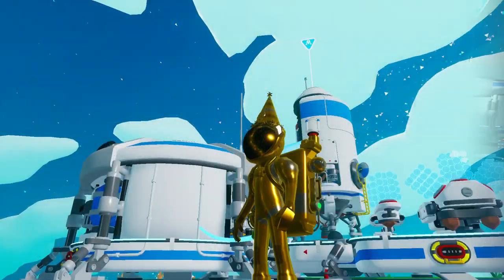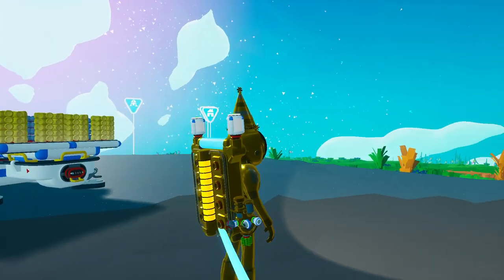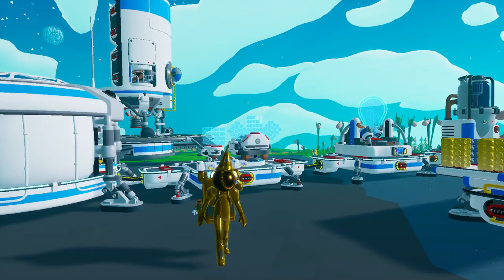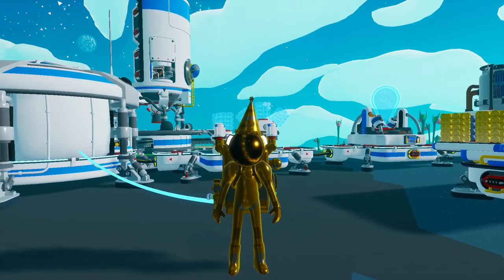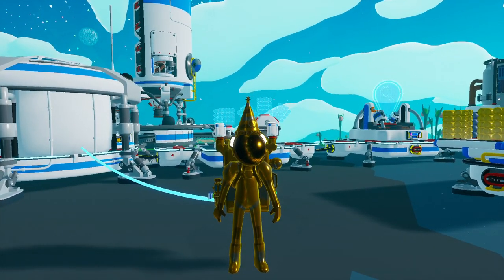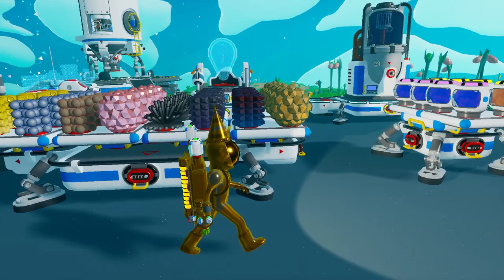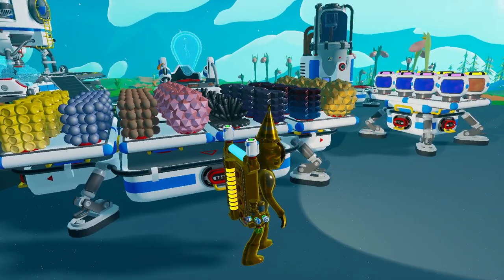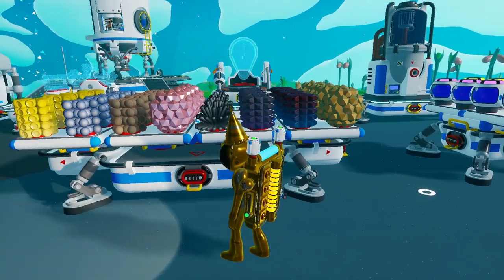Coming in at number one is Silva, also known as the home planet, the planet you start on when you first spawn into the game. Now I know what you're thinking — we all already know that the resources here are important and that you need this planet to progress in the game, so it's stupid to put it on this list. But it's the most versatile planet after all. It has so much of just a little bit of everything — of course it doesn't have everything, but it has a wide, wide variety of things.